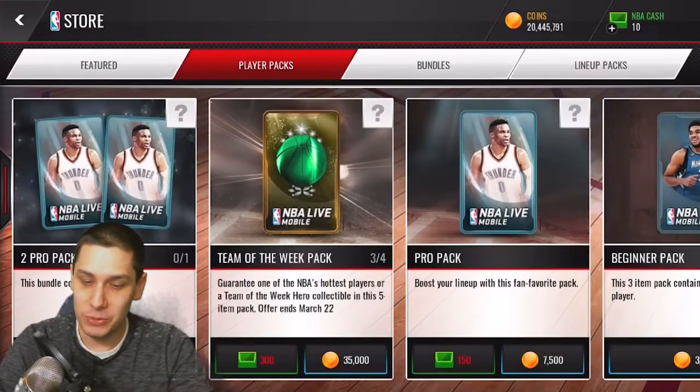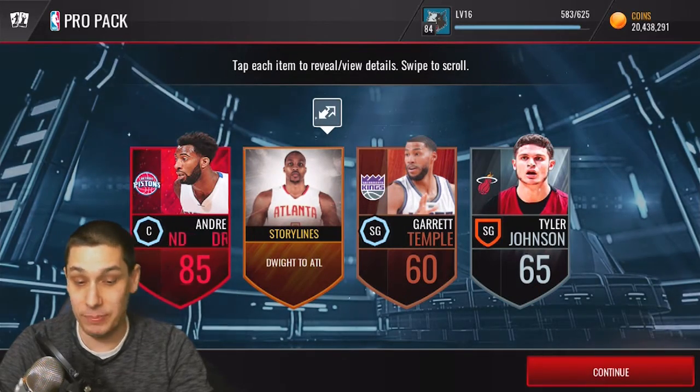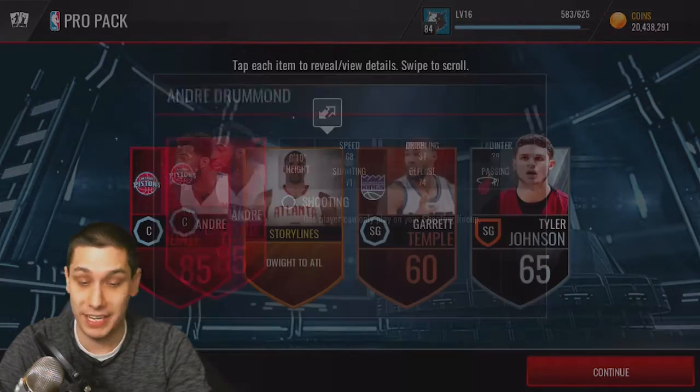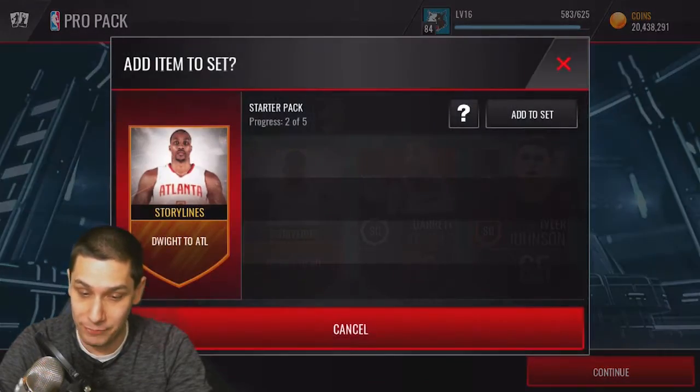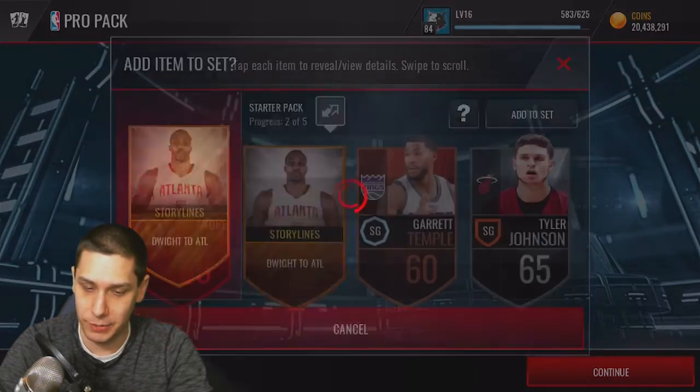Damn — Timothy Mozgov. We'll do one more pro pack, and then we'll finish this video up with a team of the week pack. I hope you guys have better luck than I did. We did at least pull an elite — an Andre Drummond, 85 overall. It's not even going to come close to making up for all the money spent on packs today, so we'll throw it in the starter pack.